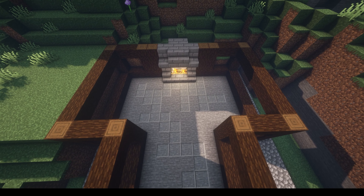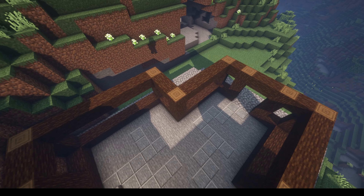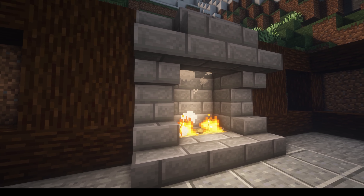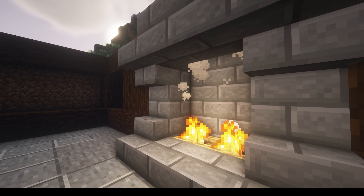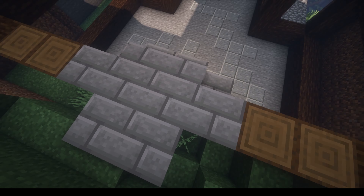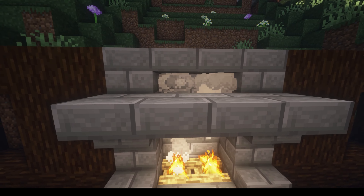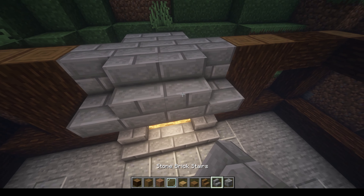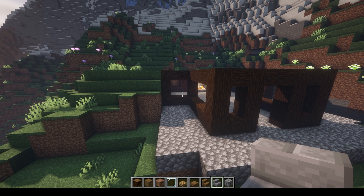Now that we have our first floor set up, we've gone up four on every corner and then capped it off — that's essentially the first floor. For the fireplace, we've done the same thing. You can put some cracked bricks in there to add variation. We did four up in the back on two and then four on each side. In the front, we did upside down stairs, slab, slab, and then slab, slab to stop that smoke from rising up, and then put in some stairs to cap off that gap. So let's go ahead and fill in the gaps for this floor.